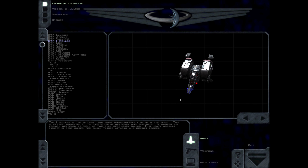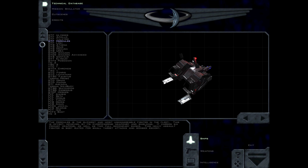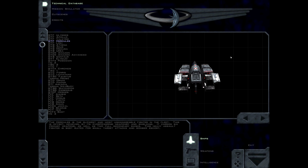The Hercules is the slowest and most unmanageable fighter in the fleet. This is offset, however, by its overpowering weaponry and shielding. It carries six primary weapons, as well as two full secondary banks. This heavy assault fighter is best suited for small target attacks and bomber escort.